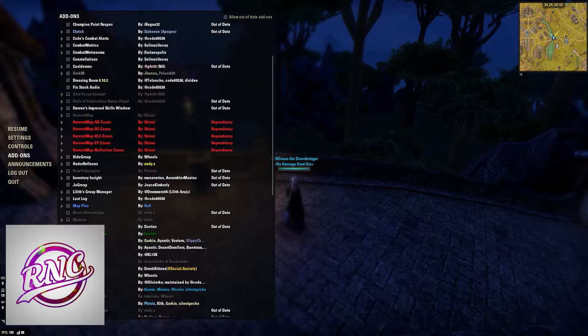How to Sunspire is a really nice add-on for Sunspire by Flo Leroy. It shows a lot of the mechanics, the boss timings, and the mechanic timers. I do recommend using this add-on when you're going into Sunspire — it's going to help your group tremendously.